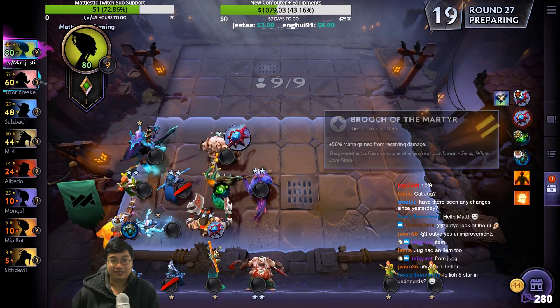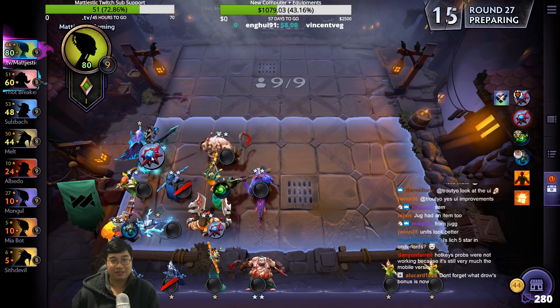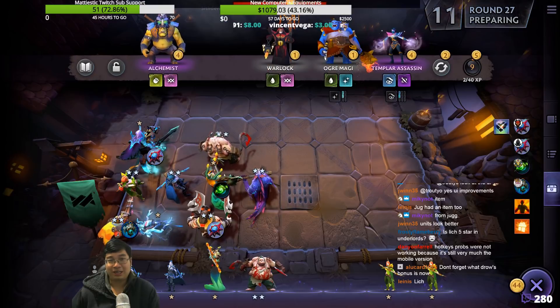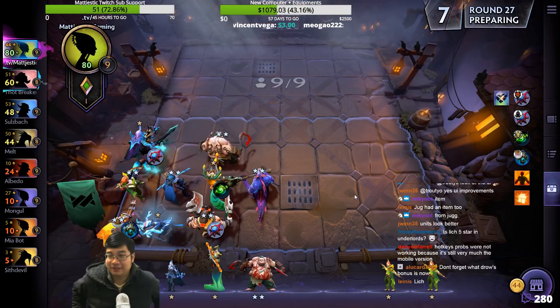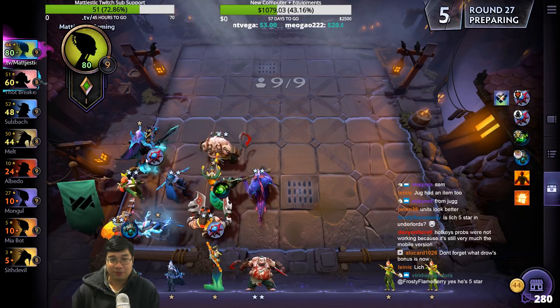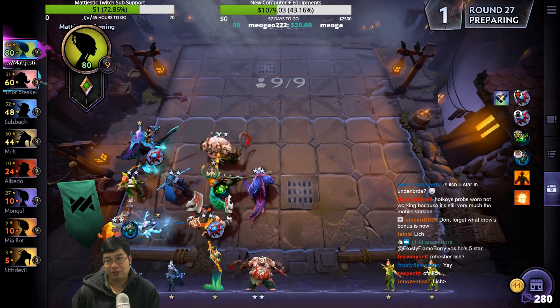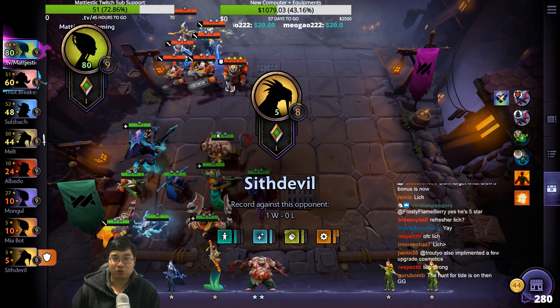Tier 3 is bad — we should take this one. Don't forget the Drow bonus — I'm putting Drow in the middle for the Drow bonus. Lich — the problem is Lich has to take damage. Refresh a Dusa is slightly better, my friend, because of the control I feel.